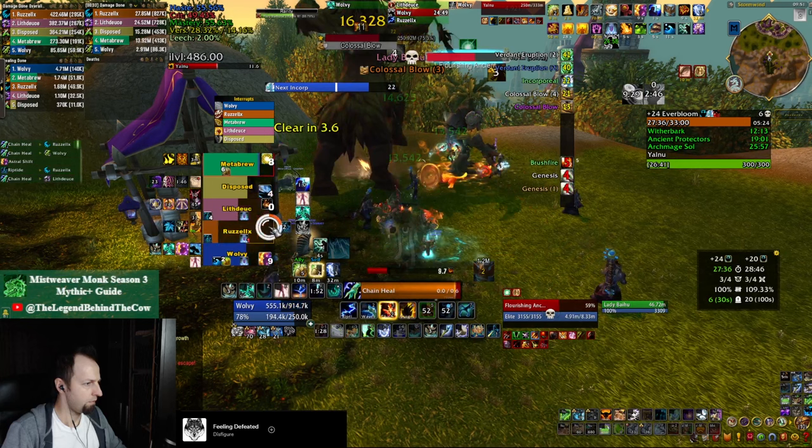You will have both your Primordial Wave and your Tidebringer charges for every single add, so use them aggressively. Over here, as you're going to see, the Cloudburst has over a million healing stored inside — it's going to pop and top everybody up, which is also very important because when the add is alive everybody is constantly taking ticking damage.